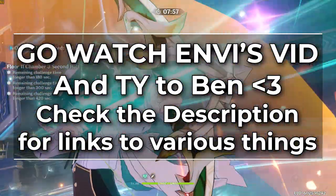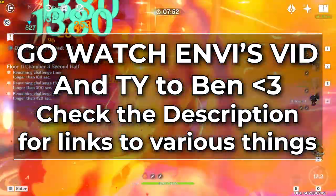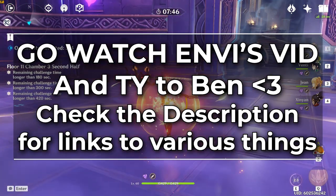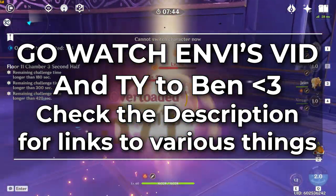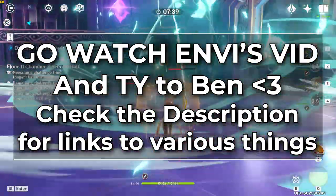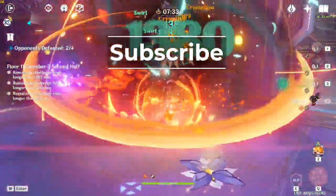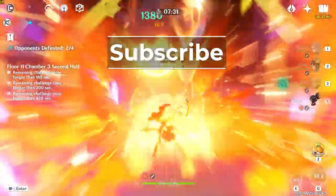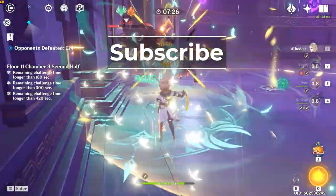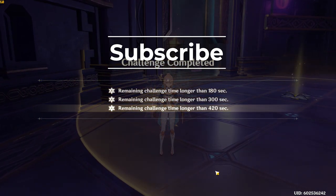Be sure to check the description for links to various things mentioned in the video, like the Ningguang Ninggang main server, as well as the Tartaglia mains and Keqing mains Discord servers and theorycrafting libraries. A huge thank you to Ben from the Tartaglia mains Discord for helping with the recording for the fall damage charge attack spam tech. Next video is hopefully going to be about the Sucrose Carry composition, and I will be pulling for and testing Ganyu live on stream day one of the banner. Happy waifu hunting! See you in the next one.